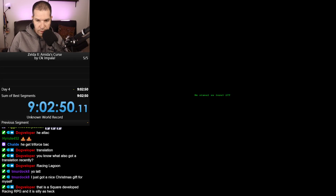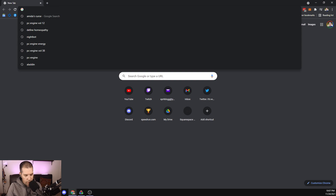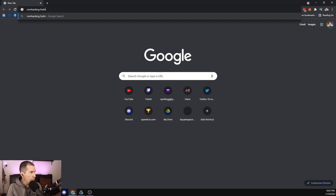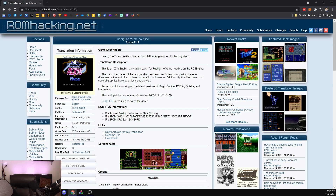We'll switch over to the desktop. We're going to go over to what I think is called food ROM hacking - Fushigi no Yume no Alice - and see how you actually do make the sauce, live translations. Getting this little micro SD card out of the TurboGrafx-16 is no joke.